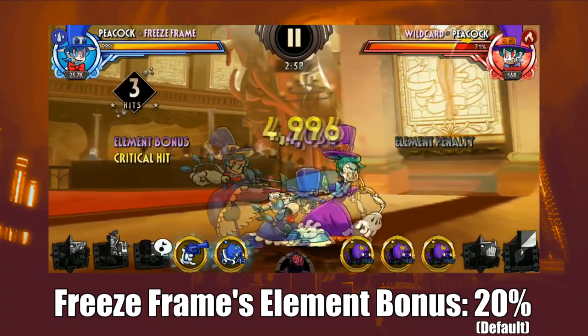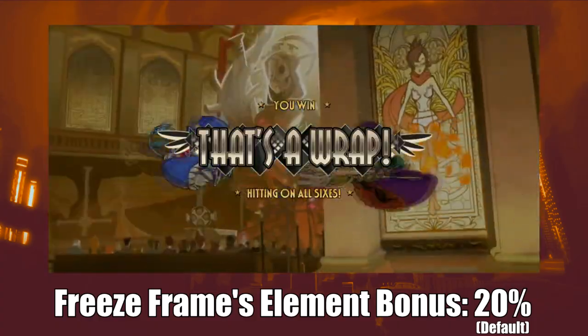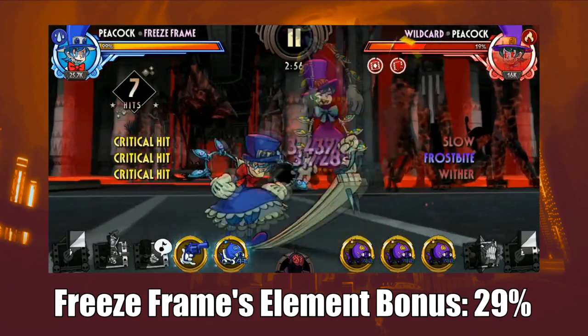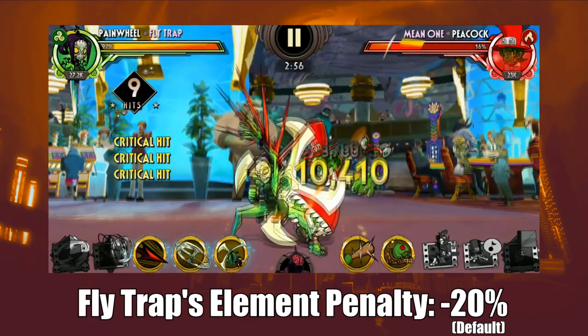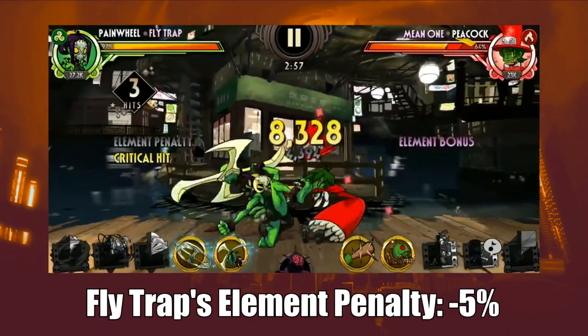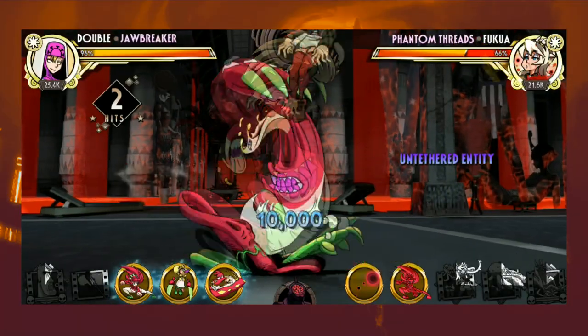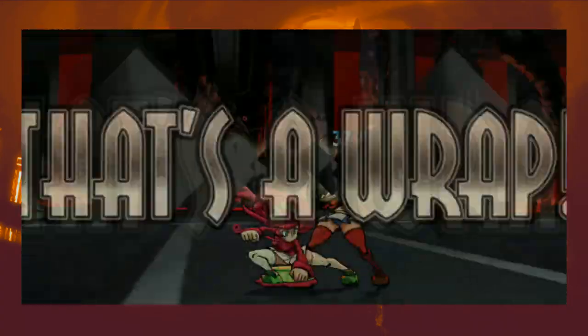Element bonus and element penalty are both pretty underwhelming stats that only have utility on offense, both being small. They increase attack depending on the fighter's element, but it ends up being very situational. Neutral fighters have no benefit from either stat, plus light and dark cannot use element penalty, leaving element bonus as the most usable stat. Double actually can use element bonus pretty effectively, thanks to being able to change element to a favorable one.